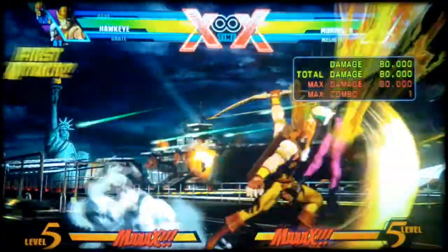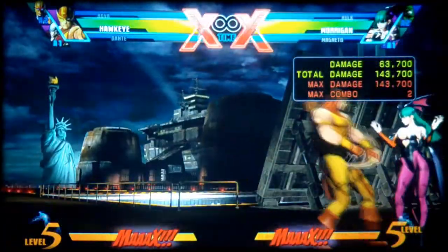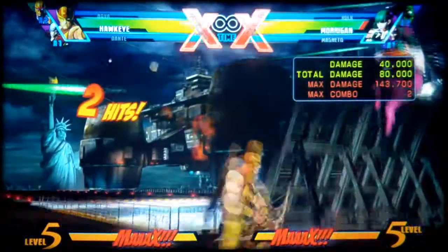So now that you saw it's a corner combo, let's get Morrigan to the corner. Alright, so this is what you want to do — you want to grab the opponent.